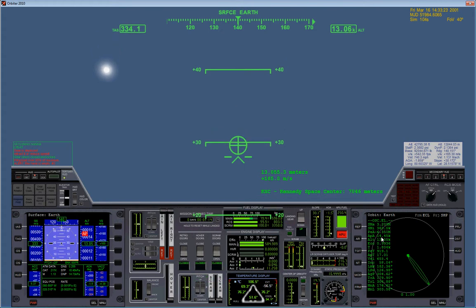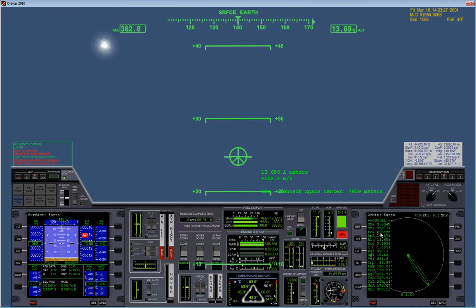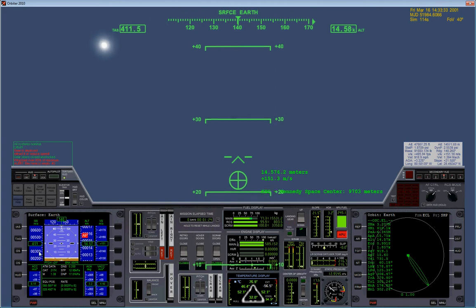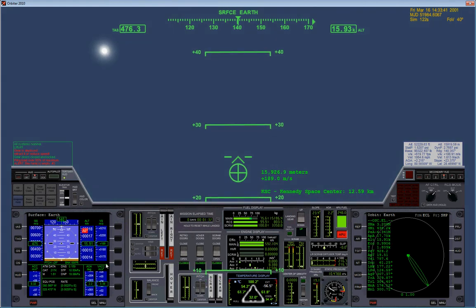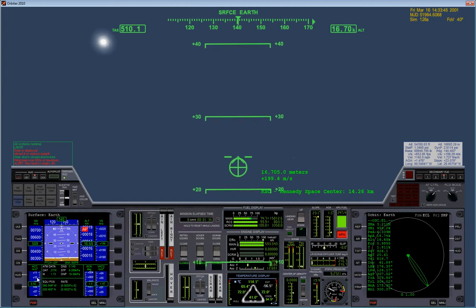Apogee is the highest point in the orbit. Perigee is the lowest point in the orbit. Over here we have the Surface MFD. Right here is the speed — right now it's ground speed, but you can set it to indicated airspeed, true airspeed, or orbital speed. Then there's altitude, vertical speed, vertical acceleration — which is very helpful — and normal acceleration.